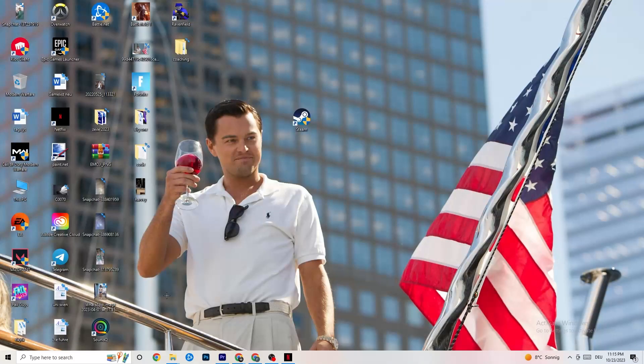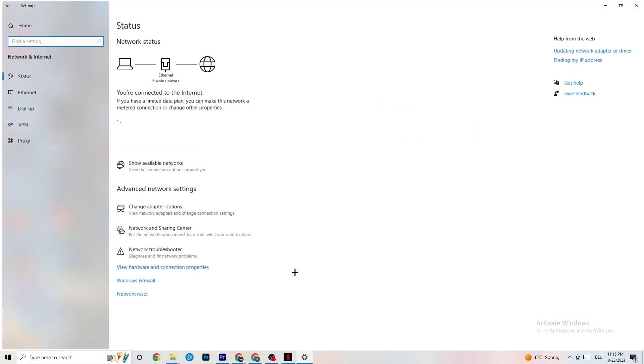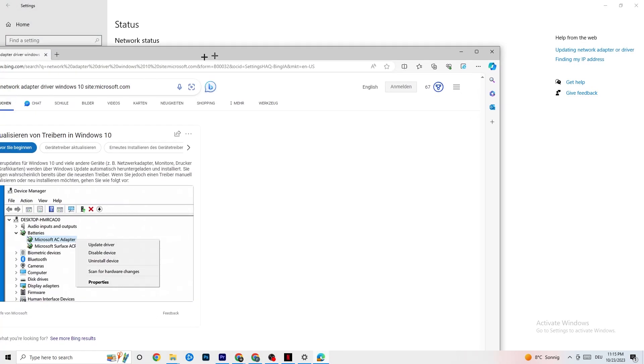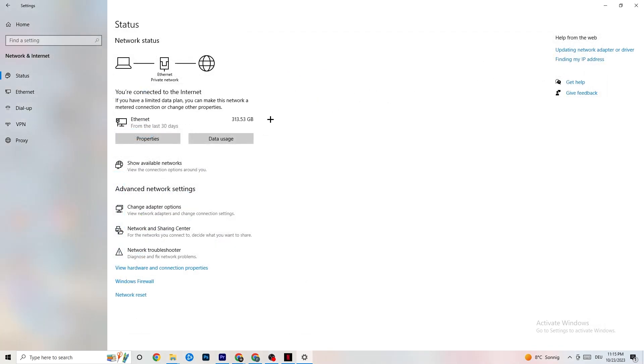Also, go back to your Network and Internet settings and look for updating your network adapter driver, because sometimes the problem is that your adapter isn't on the latest version. Go to Device Manager and click Update Driver if your driver is not on the latest version.